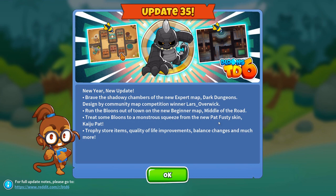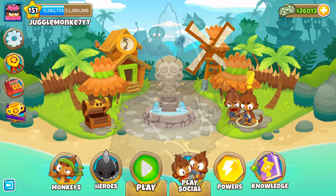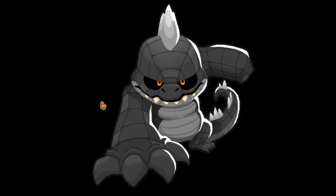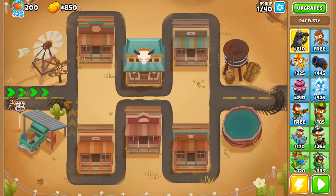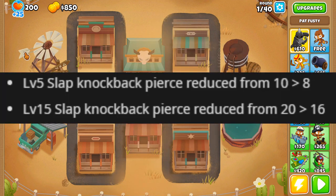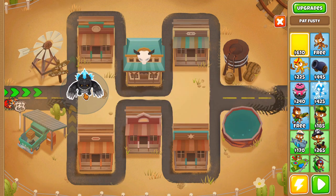Ninja Kiwi just dropped update 35 today and there's a lot of new things to be excited about, including the new Pat Fusty skin Kaiju Pat, which is epic - it's one of my favorite skins. Let me show you the transformation real quick. Level 1 looks pretty good, level 3 is nice, level 10 is probably my favorite, and level 20 looks sick. Unfortunately they nerfed Pat in this update, which is kind of weird to nerf the skin you're dropping, but he's still a great hero.